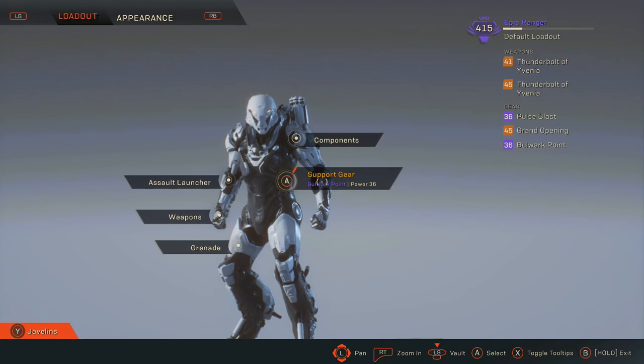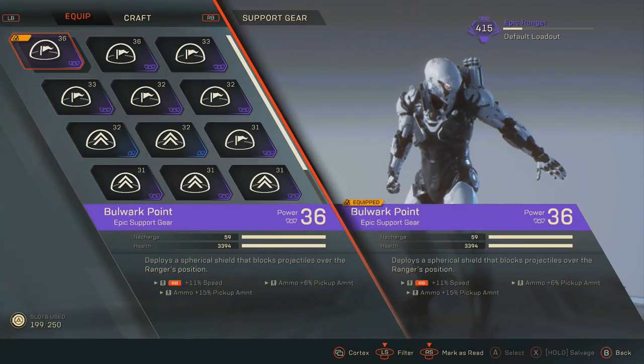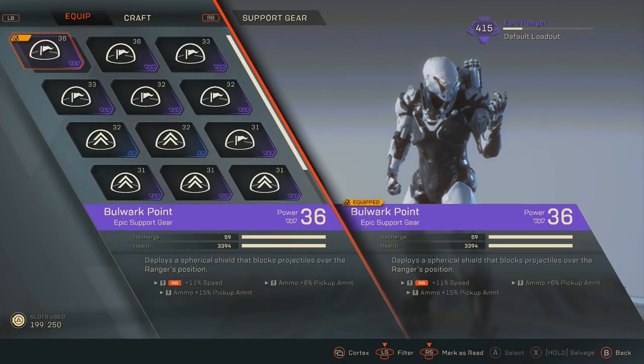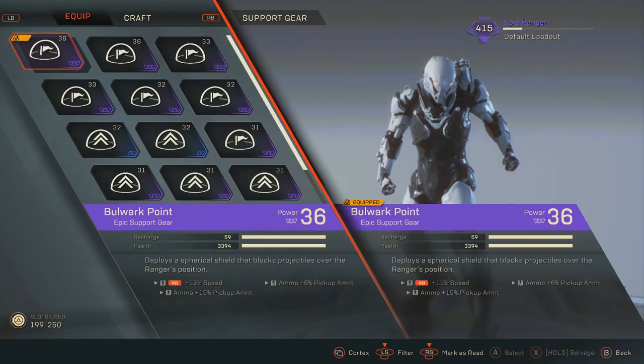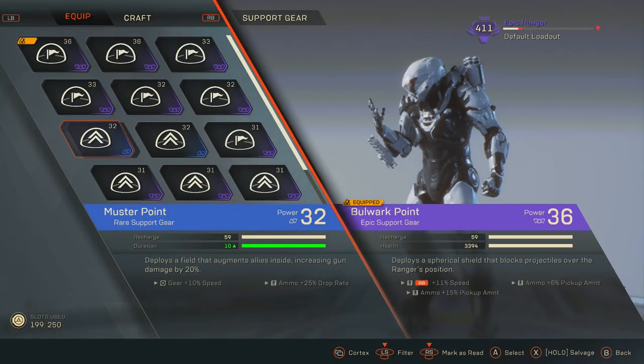For support gear, it's personal preference. I prefer the Bulwark Point because it's going to block projectiles when I'm trying to revive teammates. If a rocket is going to deal knockback and stop me getting a revive, I whack up Bulwark Point — that deflects the projectile and gives me a better chance of getting my teammate back in the fight. If you choose Muster Point, you can actually stack it. If you have 4 Rangers all using Muster Point, stand inside the bubble together and it increases your gun damage by 20% per one. So with 4, that's an extra 80% damage on your guns.